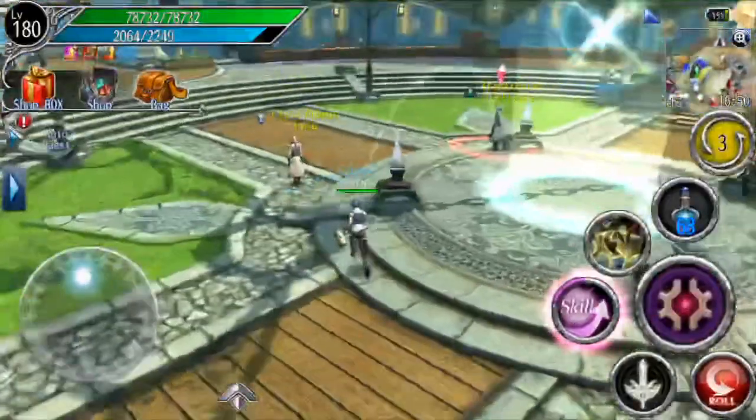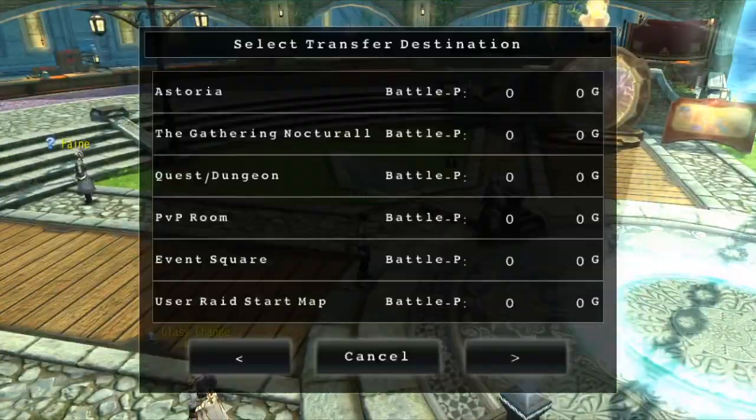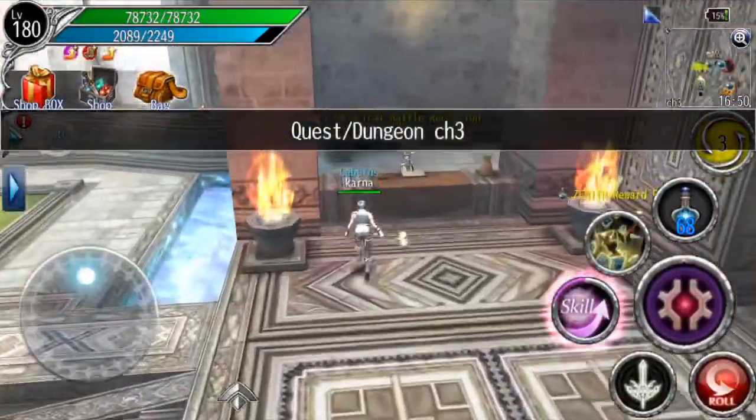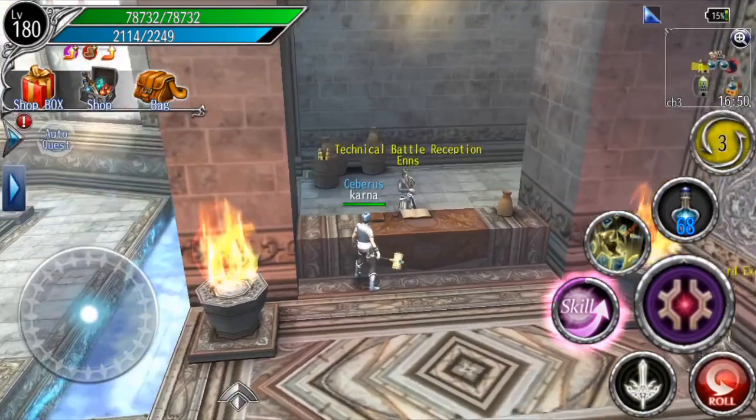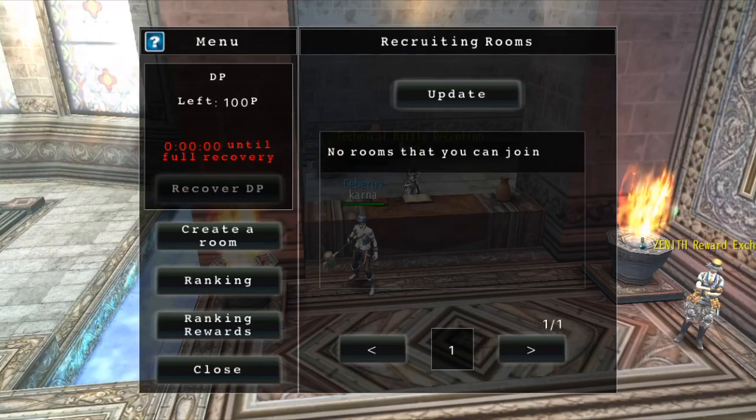First, to master a class, go ahead and talk to the NPC Transfer. Make sure you click Quest Dungeon — this is for new players only. Turn right and you will see the Technical Battle. Click that NPC and you will see Create Room right over here.